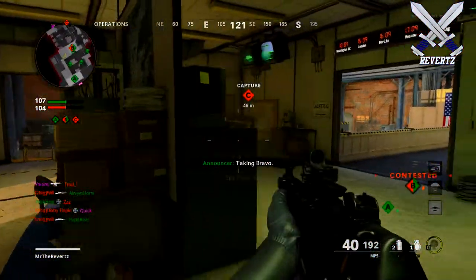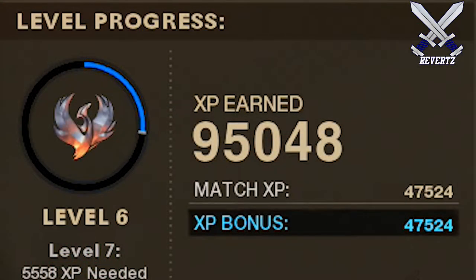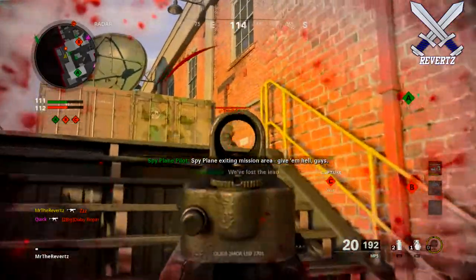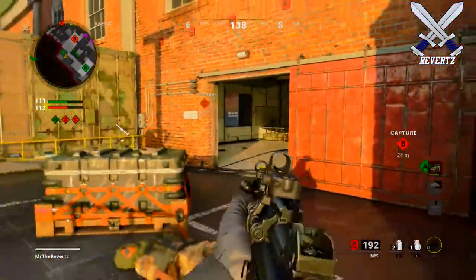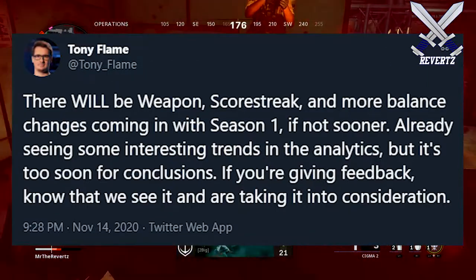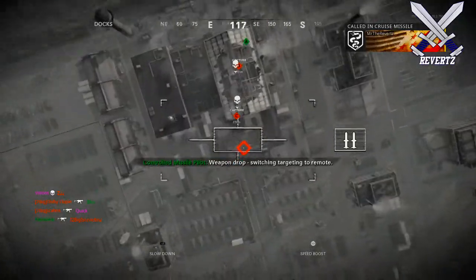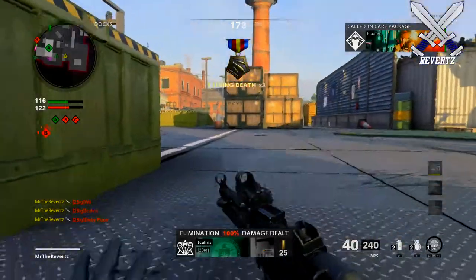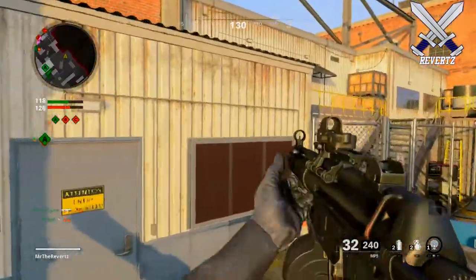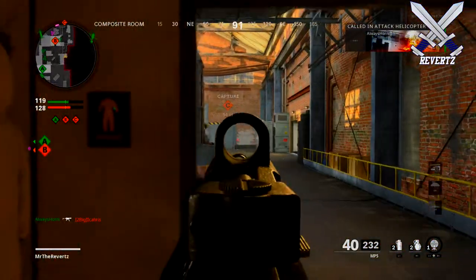When you prestige, something that is bugged right now is the progression level, because right now at the time of this screenshot it says I am level 2 in the game, but my actual level progress says it's 6. So what you see in the game may not be accurate for you when you prestige - to really check what your actual level is, you got to wait until after the game and check the bottom of the action progress. I assume that will get fixed with the newest update, which Tony Flame stated over on Twitter is either going to come in Season 1 or possibly sooner. We're going to be getting a pretty nice balancing update for some of the guns and scorestreaks. One weapon that definitely needs to be looked at is the MP5K - that submachine gun literally shreds through anything. The M16 is also an absolutely monster. Those two guns are the most overpowered guns in the game right now, and everyone gets them at the very start of the game, so hopefully we can see some adjustments on those two weapons.